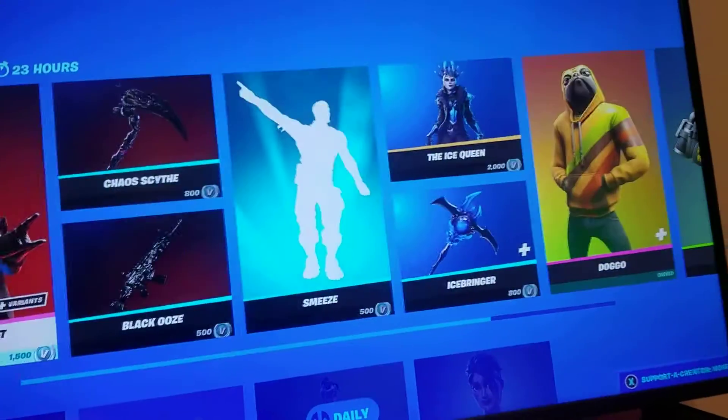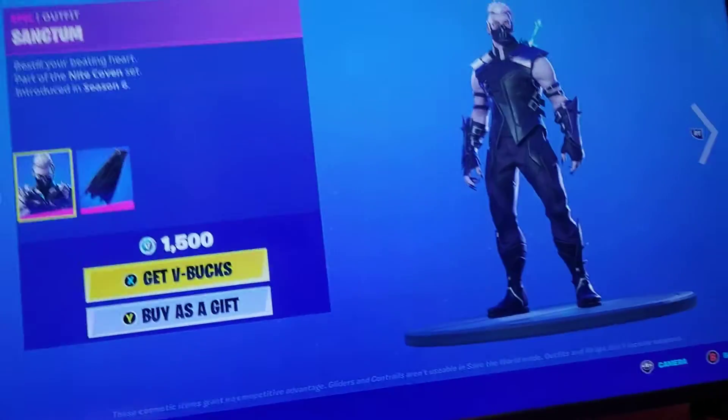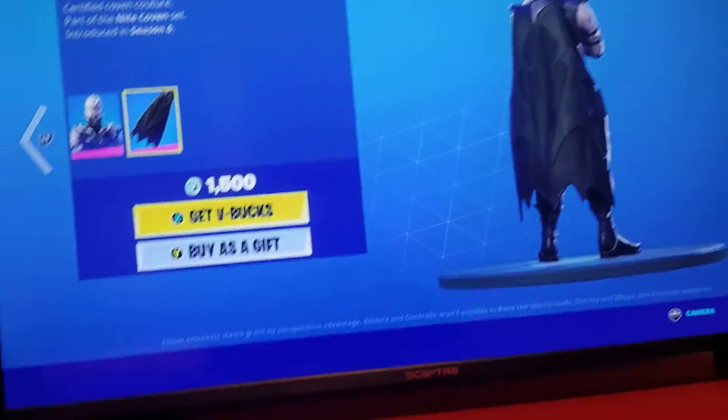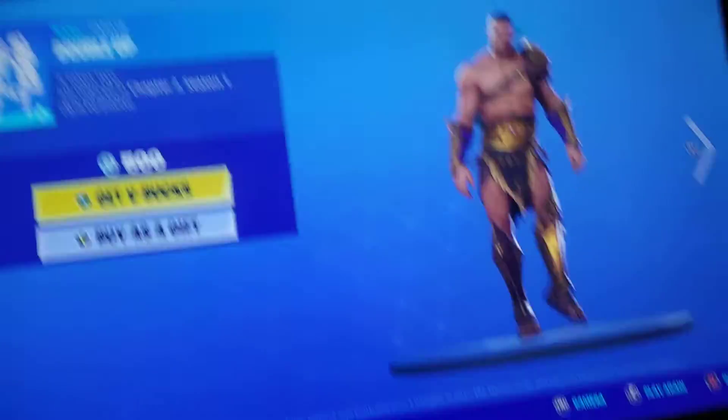For our second part we got the Sanctum — that's his backbling, the Coven Cape. And then we got the Double Up Emote.